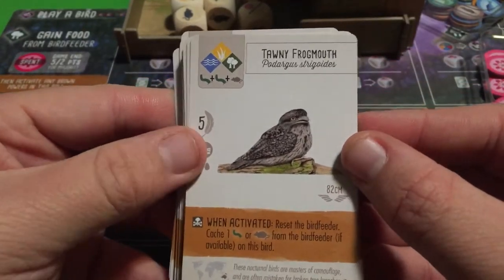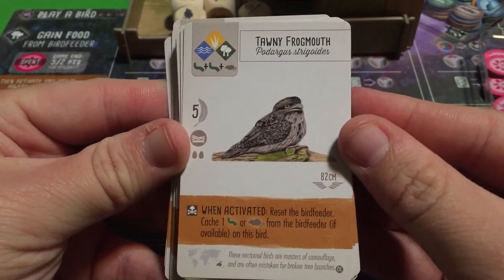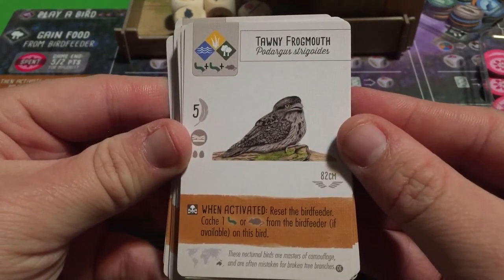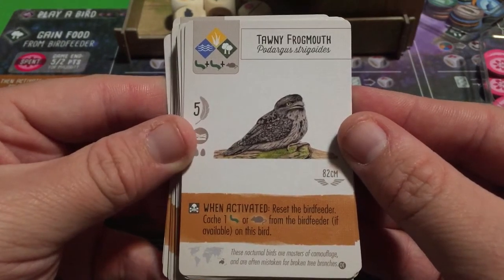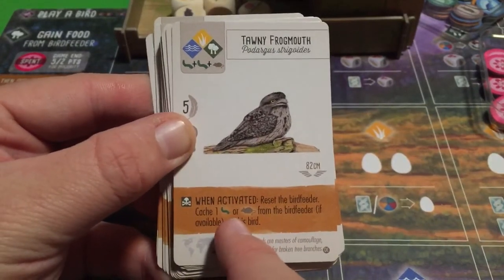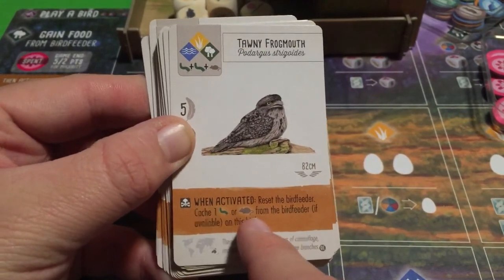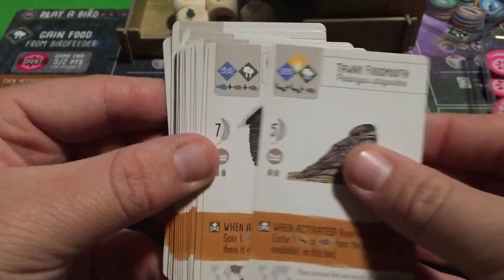The Tawny Frogmouth — a favorite. Reset the bird feeder, then cache one invertebrate or rodent from the bird feeder on this bird, if available. There's a good chance you'll get at least one of those after resetting, and caching it here is really cool.